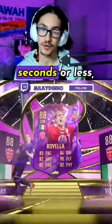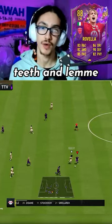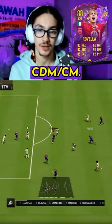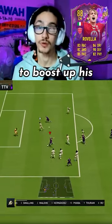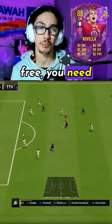Future Stars Academy Ravioli review in 60 seconds or less. I'm going to give you three pros, three cons, and similar players. Make sure to drop a like and a follow. His alternative chemistry style is CDM and center mid. Chemistry style used was an Anchor to boost up his physical stats, and I played him at CDM in a 4-1-2-1-2 narrow. Cost of him is free — you need to play about 20 games or so to get him.